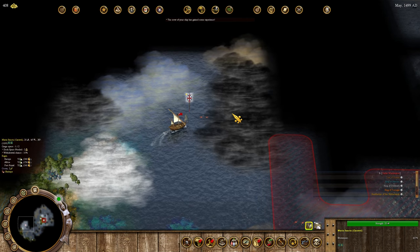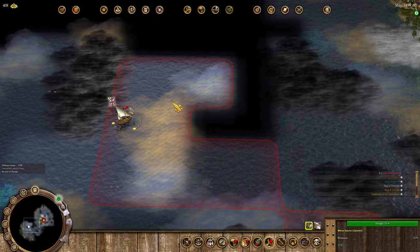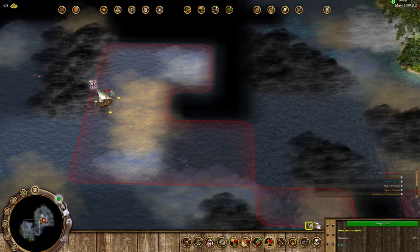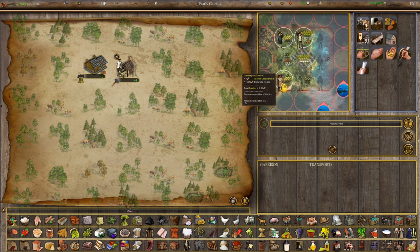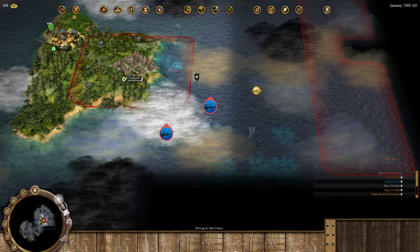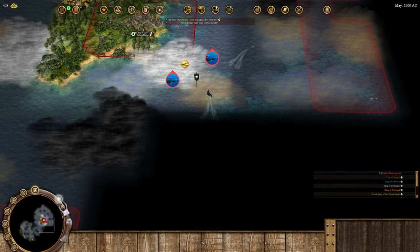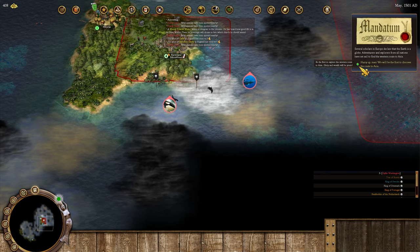We've got some more experience on the caravel. I think we need to head back soon because we've got to pick up the next person. Let's head back to Europe, which is kind of weird having a Europe sea lane right here between the island and the regular mainland. I'm going to have the cabinet maker go back and forth on lumber production - that's going to be the best way to generate political points. He wasn't effectively doing anything because there wasn't enough lumber being produced.